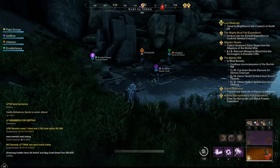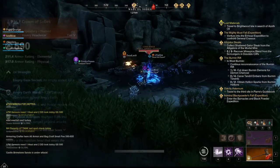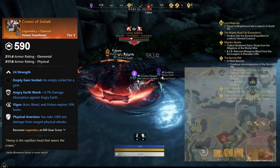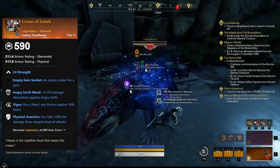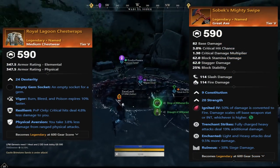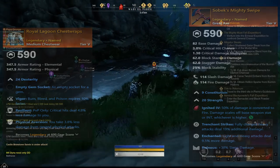Moving to Angry Earth Ward, we start with the helm called Crown of Sobek. This item drops from Lord Sobek, located just south of Brimstone City. The helm also has the perks Vigor and Physical Evasion. This boss has two additional drops: a chest called Royal Lagoon Chest Wraps and a great axe called Sobek's Mighty Swipe.